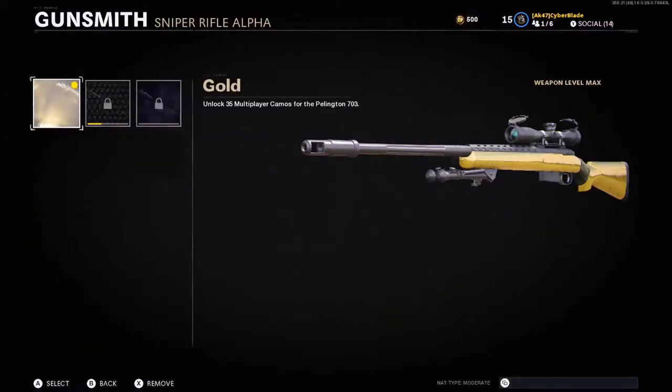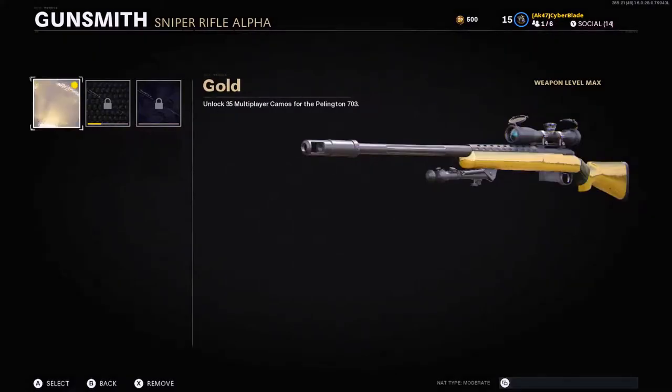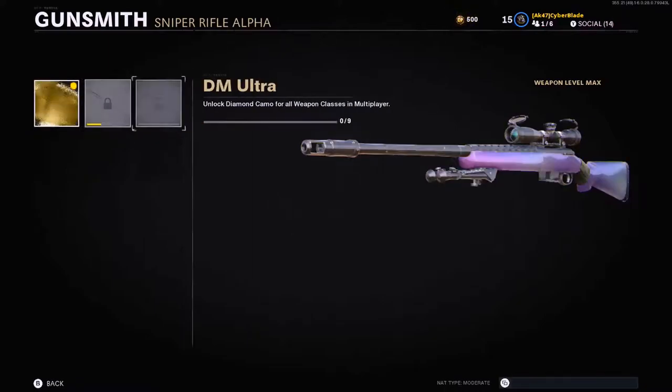We just need two more snipers and then we have diamond — gotta do the Tundra and the Barrett. The only thing that really bugs me about the gold camo on the Pellington is that it doesn't cover the scope. Like if you look at diamond, it covers the scope — even dark matter doesn't cover the scope.